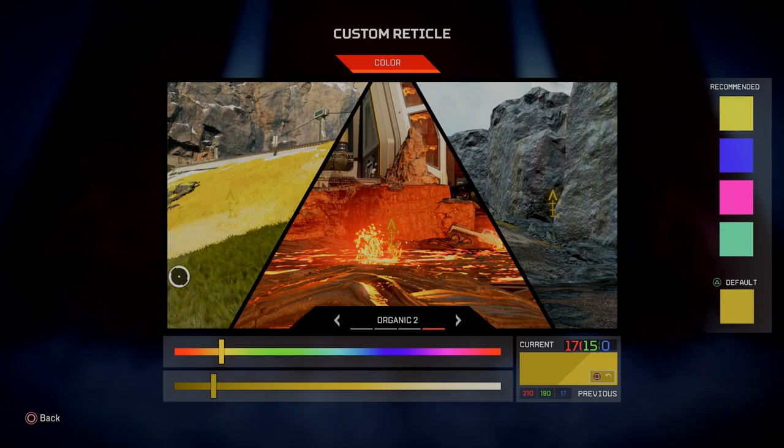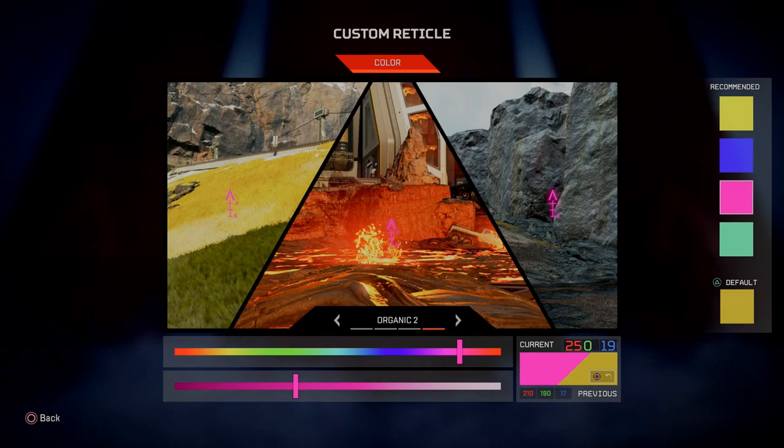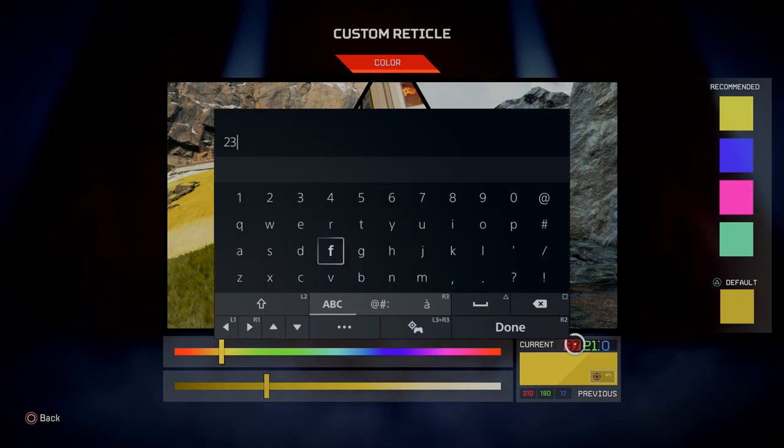From here, you can see how the reticle color looks on a given image. We can see that the yellow doesn't really look that great on that one on the left. We can go down and see the different recommended colors — yellow, blue, magenta, and a teal looking color as well. In the bottom right corner we can also manually adjust the RGB number to change the color of the reticle.